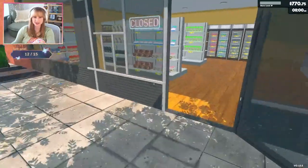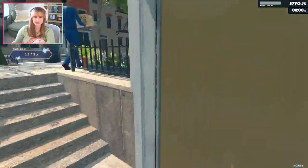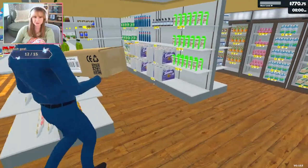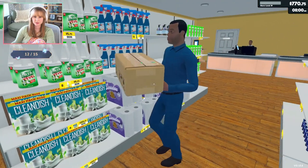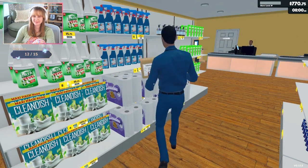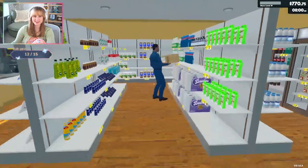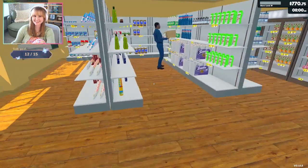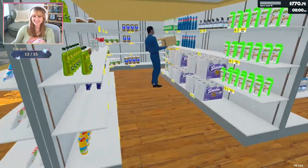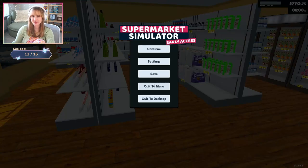Let me get this organized and then I'll be satisfied. Let me get more hand soap. What are you doing? You better not be putting it there — what are you doing? It doesn't go there. Oh, I think I broke him. My restocker is broken! Well, that's awkward. Oh no — what do I do? He's not putting stuff away. Maybe if I save and then quit, it'll fix him.